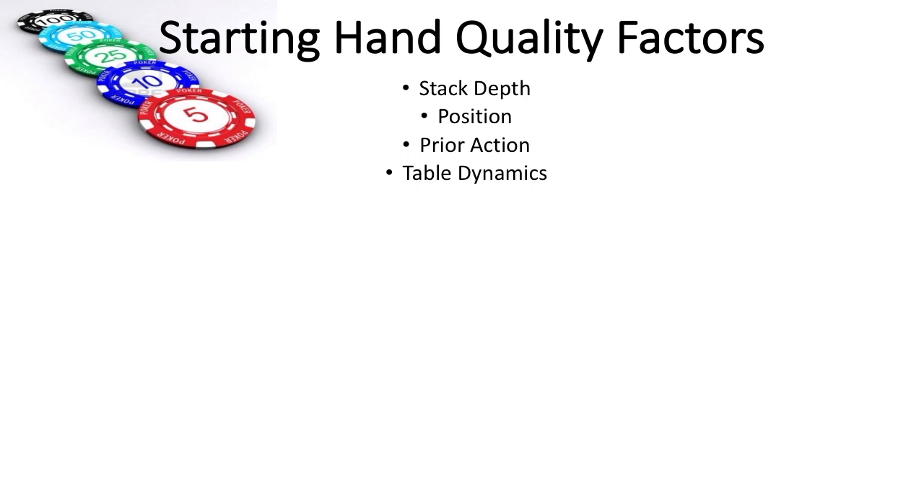The second main consideration for these rankings. Number five, quality of opponents — finding ways to exploit weaker players depending on their range.